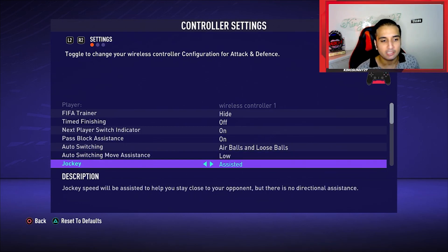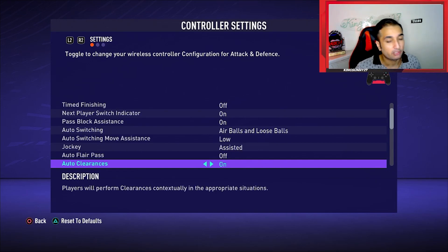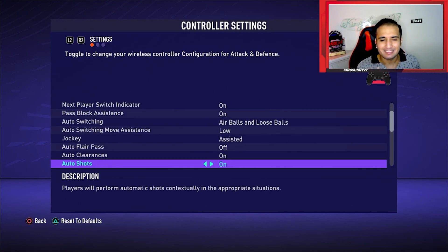Jockey: last year I used manual, but this year assisted controls are very overpowered, so assisted of course. Auto flare passes: off, not on — we don't want players making fancy passes by themselves. Auto clearances are on, auto shots are on. These are little things that help you; if EA wants to assist us, we will take the assistance of course.